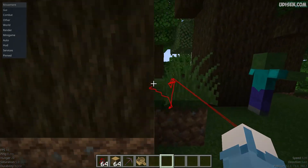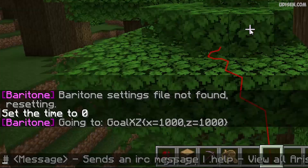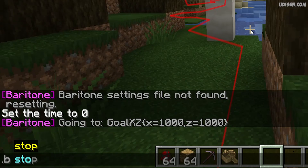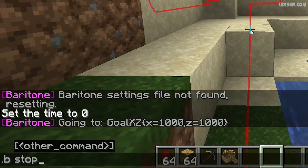Now, if you don't like what your bot is doing — no big deal. Use another command: point B, spacebar, stop. This will deactivate all commands and all tasks which your bot is currently executing.